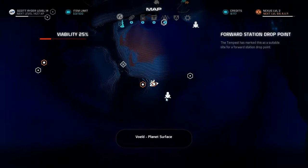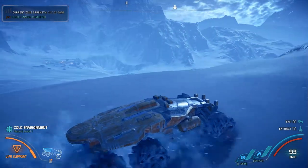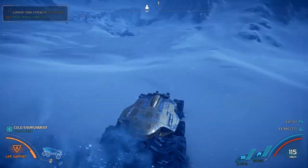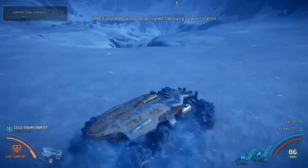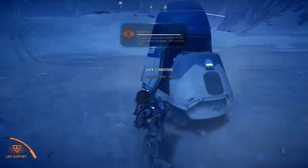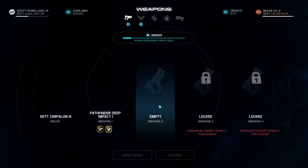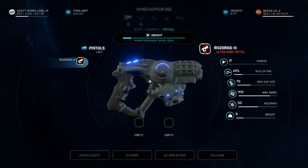That's a Kett-based sign. We're gonna get that forward station here. Automated protocols activated — deploying forward station. Mining zones have been added to your nav system, Pathfinder. Excellent. Why am I looking at my loadout? There's a new Garfalan — so many Garfalans.